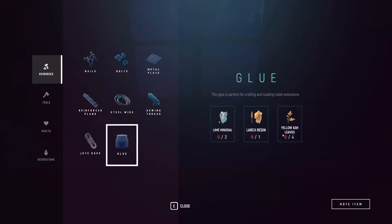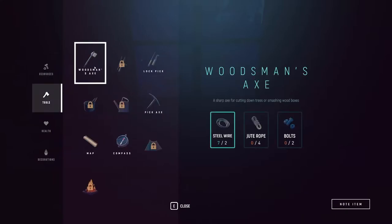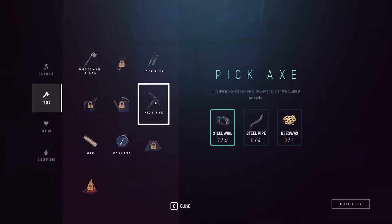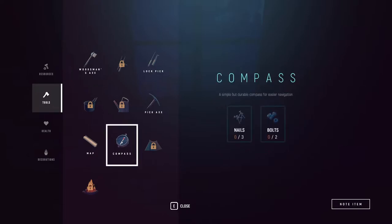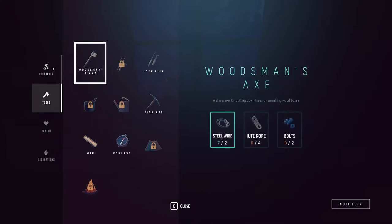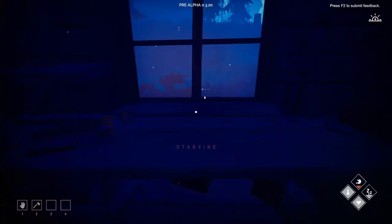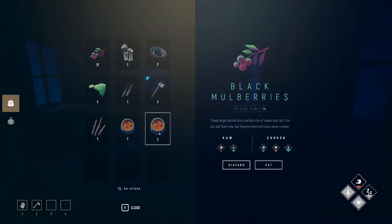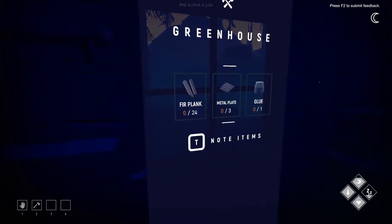Large resin, yellow ash leaf we have, lime mineral - oh man, we need an axe for this. Large resin - I don't know how to do that. Pickaxe, beeswax - hot damn, how the hell do we get beeswax? Can we get beeswax with the axe? I wonder. Compass, nails and bolts. This is hard, I don't know what I want to do. Metal plate - how many metal plates do we need? We can - oh, we're starving guys let's eat this. How many metal plates do we need? We need three.